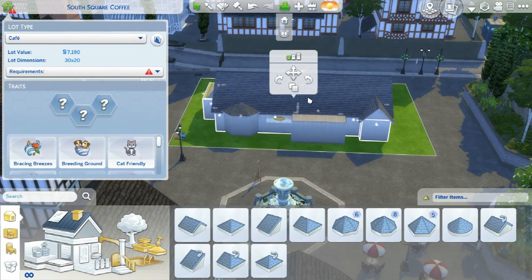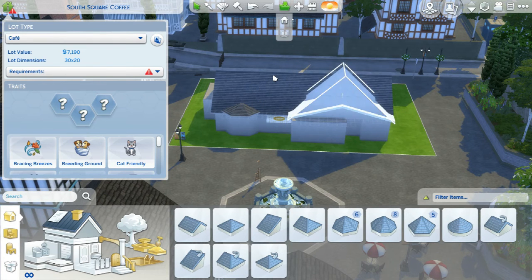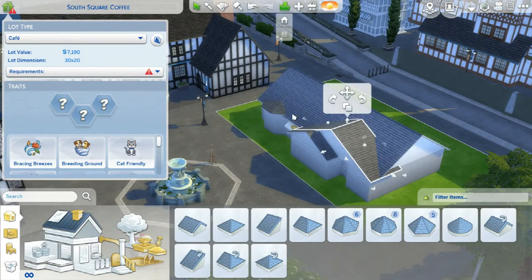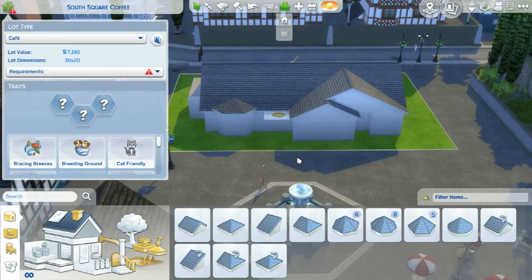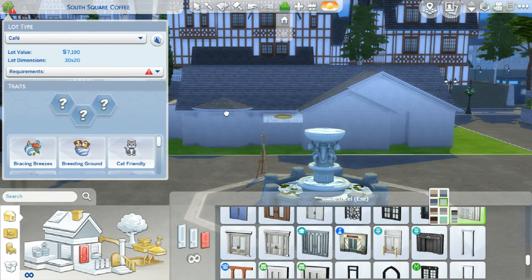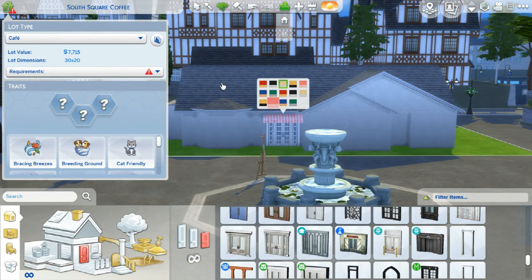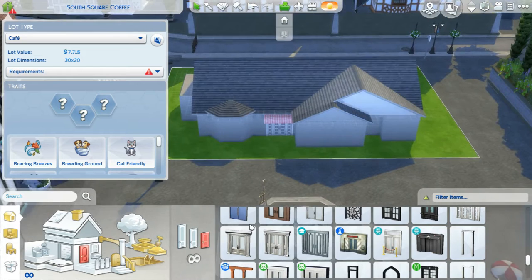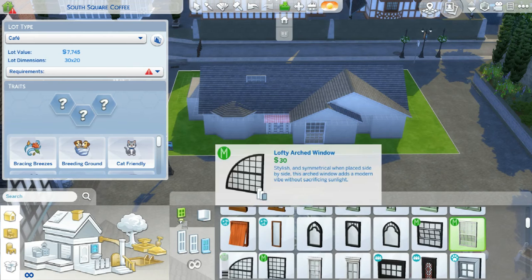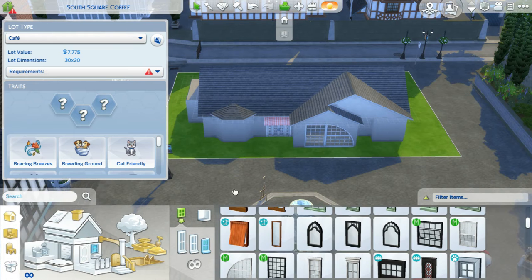Looking at the shell, it completely changes - not too much, but it changes from what I started off with. I know it looks ugly right now but it gets better. I worked pretty hard on this one. I got the idea from watching Little Simsy's shell challenge stream, where someone made an aquarium, and I never thought to make an aquarium in the Sims.